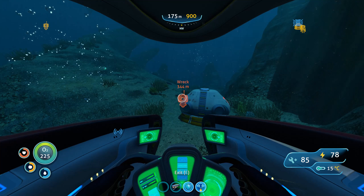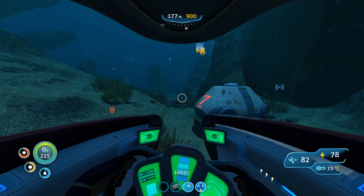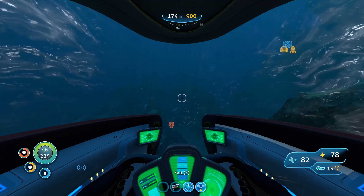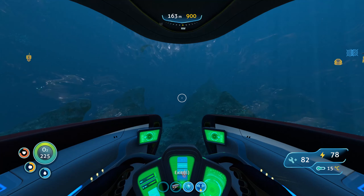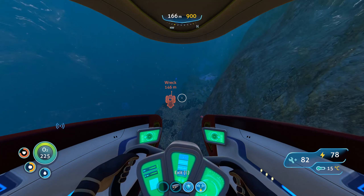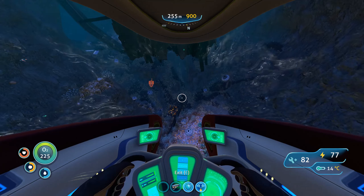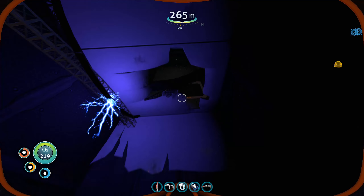That wreck is about 344 meters northwest of Life Pod 7. I didn't find anything major outside — what I found were some moon pool fragments, thermal plant fragments, and scanner room fragments. Inside I found a data bank with a repulsion cannon, but we've got all those items already so it didn't seem particularly beneficial. I've left a beacon down here because I want to come back. It's a bit tricky to get inside the wreck — you have to swim up through here, and I had to cut through about two doors.